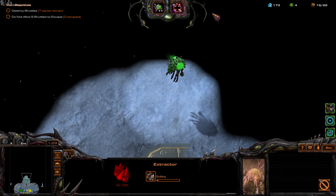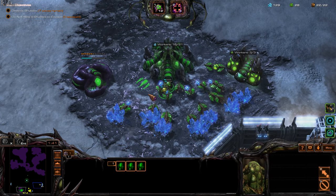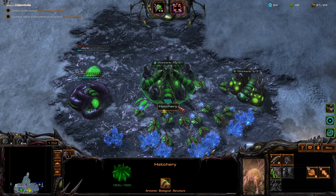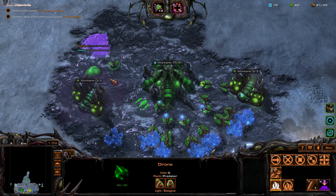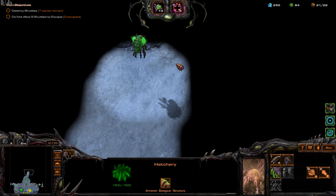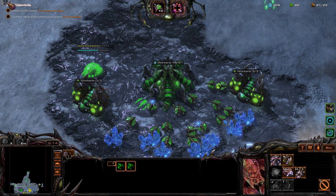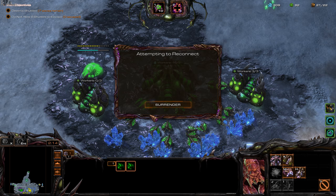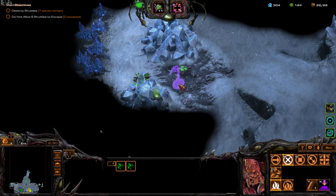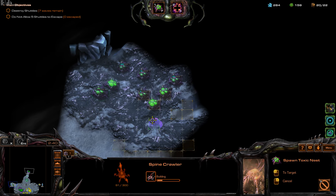We've got enemy Zerg — wonderful. Let's get a Roach Warren and an expansion. Let me put down a Toxic Nest here. The enemy tends to hug the side of the ramp rather than going through the middle, which is why I'm placing my Toxic Nests this way.